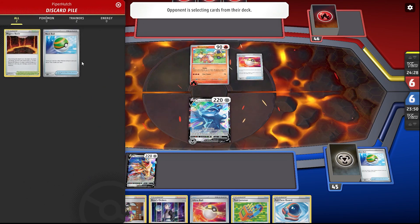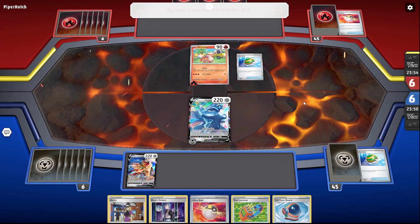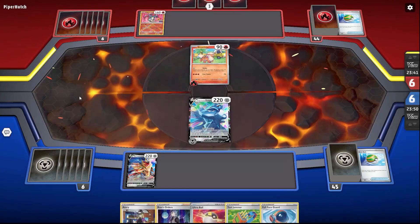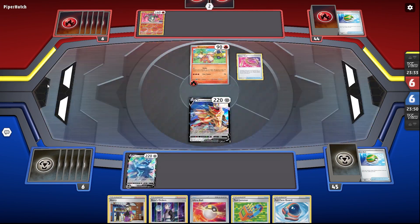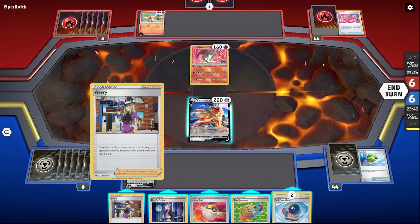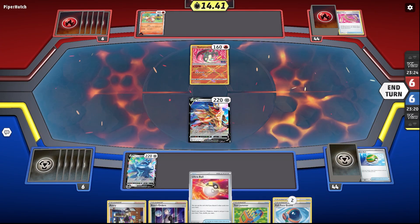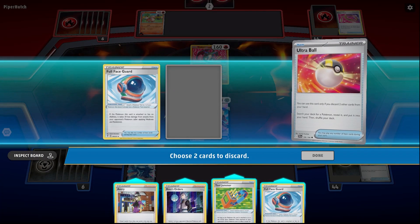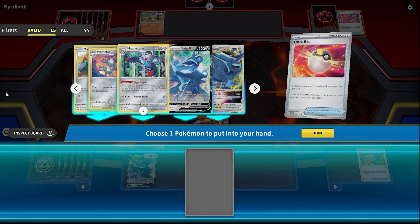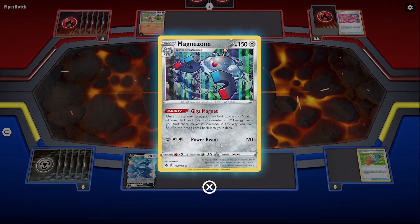He activates a stadium card - oh, he just discarded the stadium card. Okay, definitely taking a long time. He goes for a Nest Ball. I'd argue this is not a good first match. Oh, he switches out - my turn. Another full-face guard. I think we'll draw three cards. Opponent just got Pokémon on the bench until they have three. Everything is just weak to fire - I mean, this is terrible, terrible, terrible.